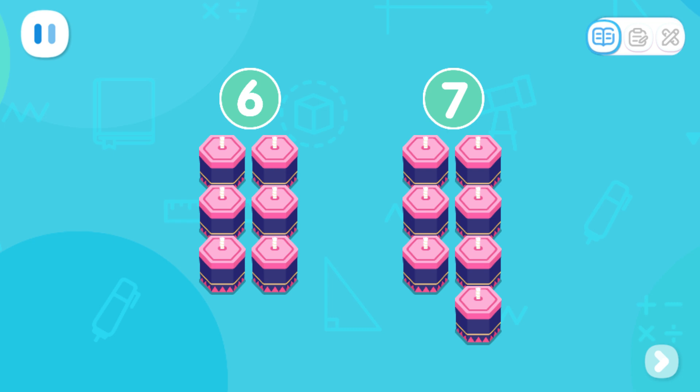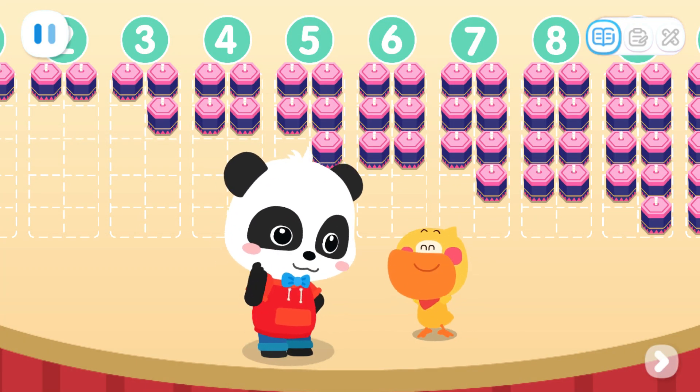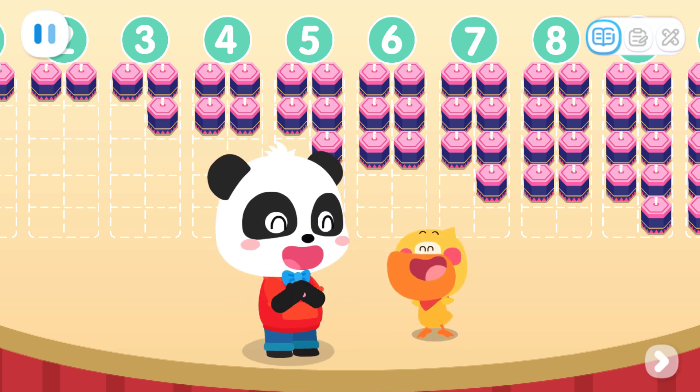Now, pick again. Which one is an even number? Yes! 6 is an even number. I got it! Arrange in groups of 2 with 1 left over — it's an odd number. And when all pairs are made, it becomes even.